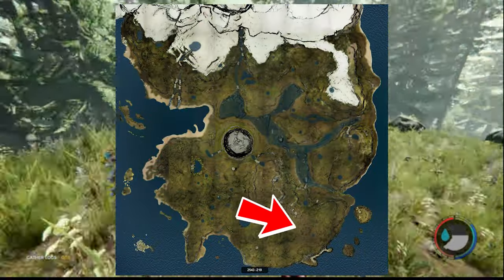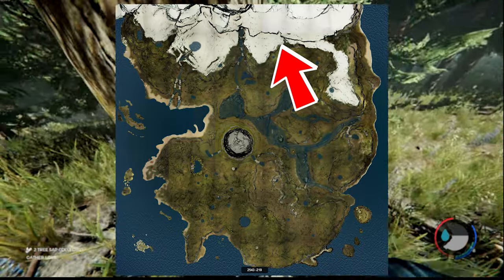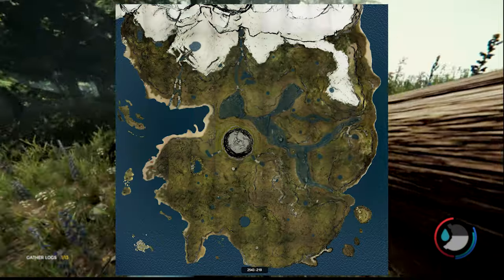We will find the map in a cannibal village. To navigate there, we will use two landmarks: a huge mountain on the north of the map, and a hut that can be found by the southern border of the map.